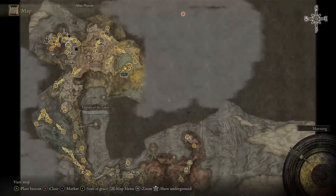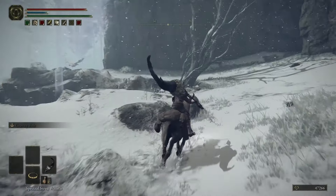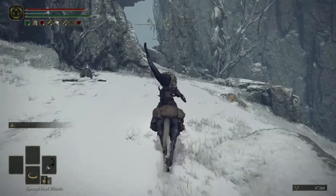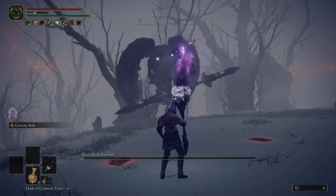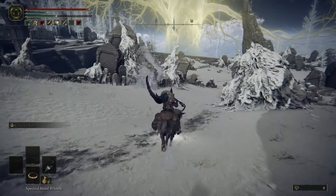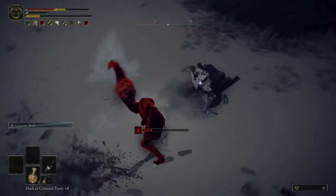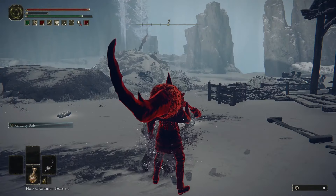You'd think the place literally inside a volcano would be where we find the super fire capable of burning the tree down, but instead we head to a new area full of ice and snow, because of course that's where it is — makes total sense. On the way there, I take out some mini Morgotts with my sword, a massive bird monster thing with my lightning, and fight way too many of these massive laser-shooting skeletons. Also on the way is the final target for Volcano Manor, and after beating him, we are finally allowed an audience with Rykard.